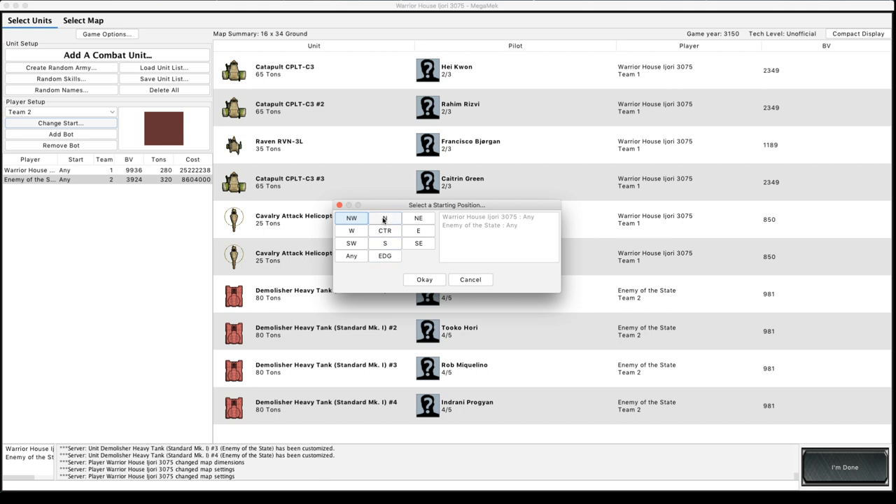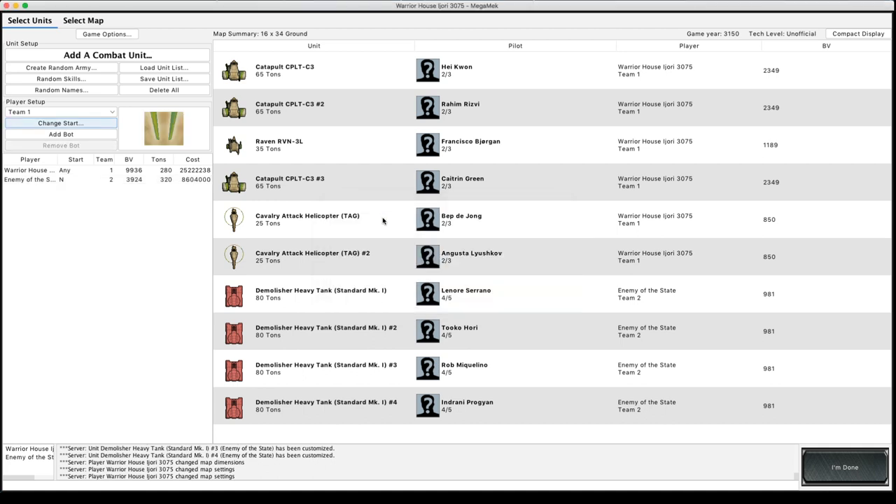We're not going to talk about normal Arrow 4 missiles, because normal Arrow 4 missiles and other varieties all work as the standard artillery rules — like long toms, snipers, or thumpers — and so they're a lot easier to understand and use. What we're going to be doing is looking particularly at homing missiles and guiding them in with target acquisition gear.